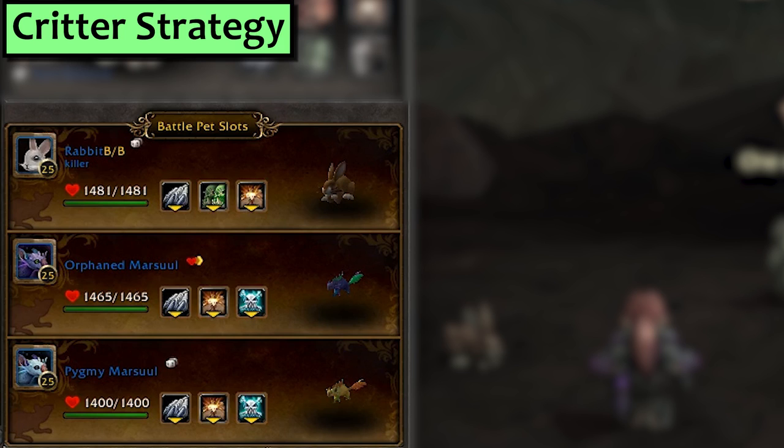Next we have Critters. I'm using a Rabbit with Flurry, Dodge, and Burrow, then a Marsool with Flurry, Burrow, and Feign Death. You could swing it with just Rabbits or just Marsools — I'm just excited to spend time with my new Marsool buddies.